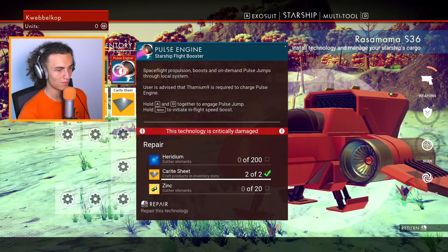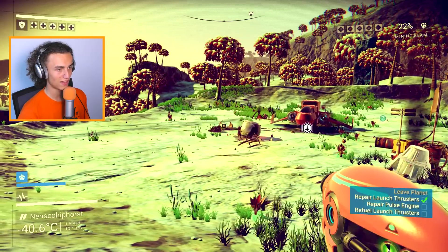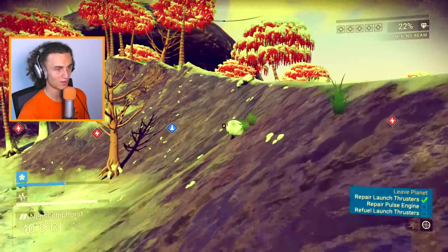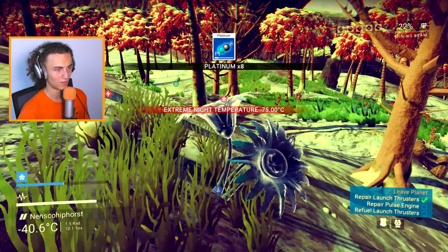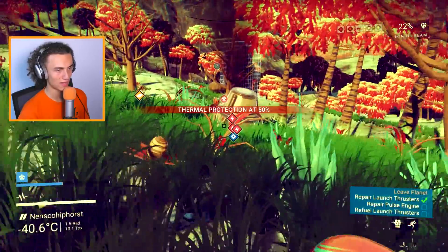What we need now is some iridium and some zinc, and then we need some fuel too. To find zinc, we have to scan around. Right over there I think we can find zinc. Is this zinc? No, that's platinum. Okay, that's fine too. Let's have a look — maybe over there? Let's try to get this one. Come on, get back here!